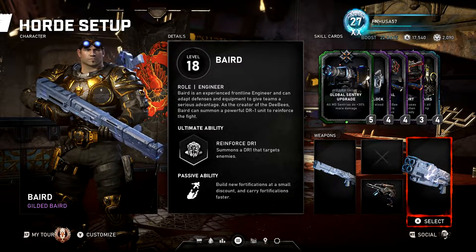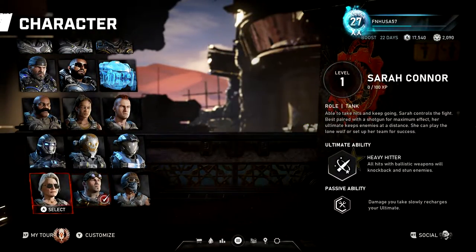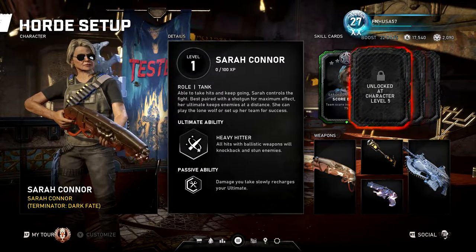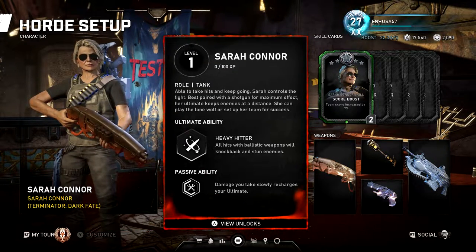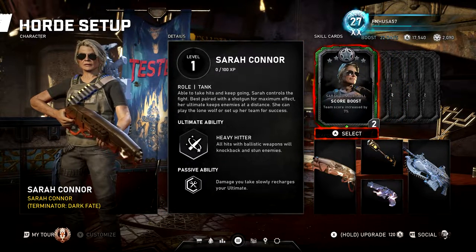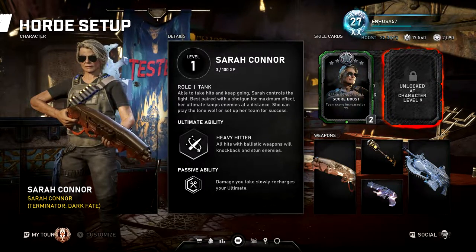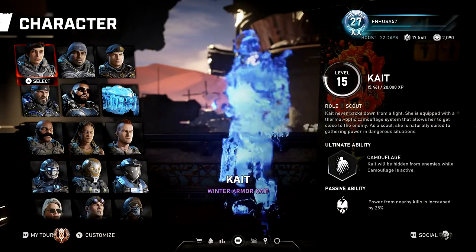Those are the five cards you're going to want to run for Baird. Initially when the character is level 1, you'll only be able to run one card, and you'll unlock more as you level up. At level 3, a second card slot unlocks; level 5, the third; level 7, the fourth; and level 9, the fifth. Sarah Connor, for instance, is a class that is atrocious in Horde games and generally not wanted, but maybe they'll come out with a buff — we'll see.